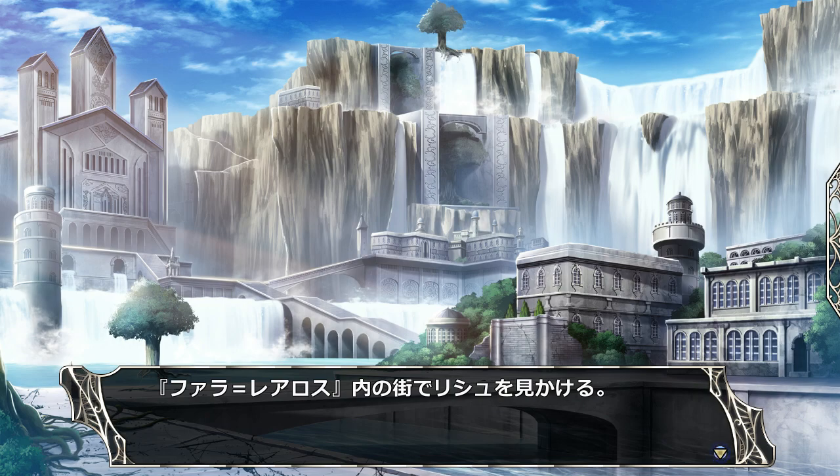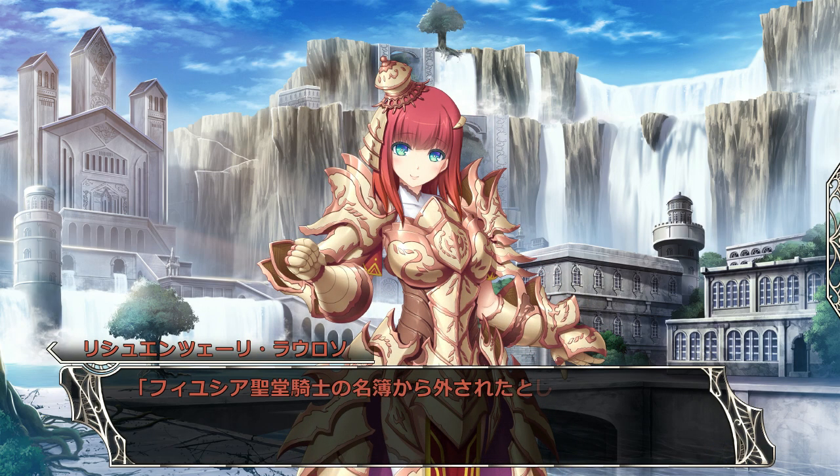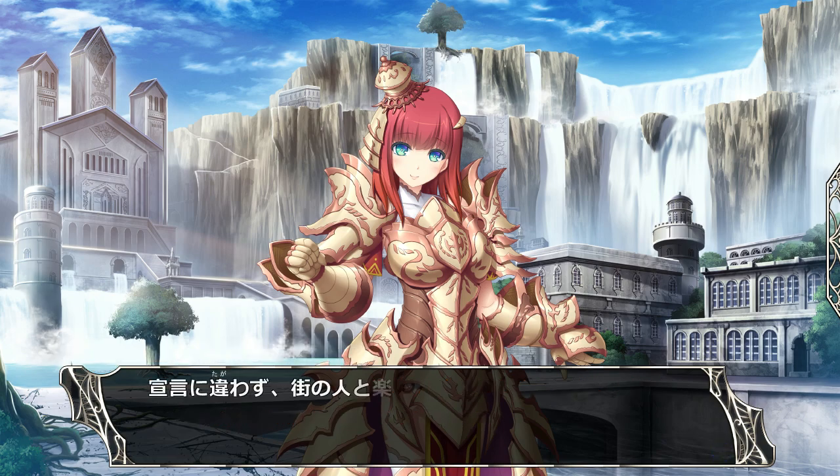So Avaro is going in Faro de Aros, the town, and he spots Rishu. Even though her name's been stricken from the roster of the Fuchsia holy nights, she wants to prove that her value still is not changed. So her declaration is pretty Rishu-like.